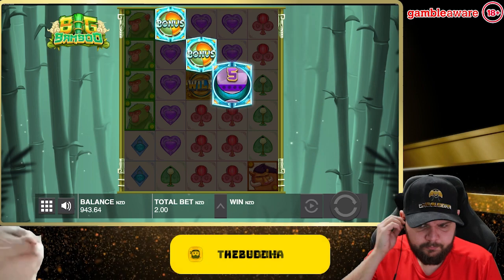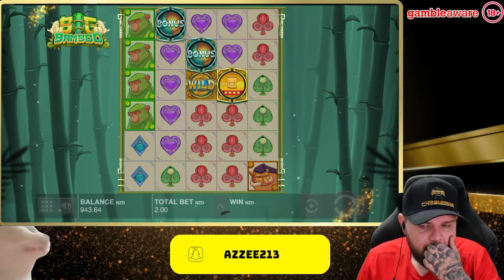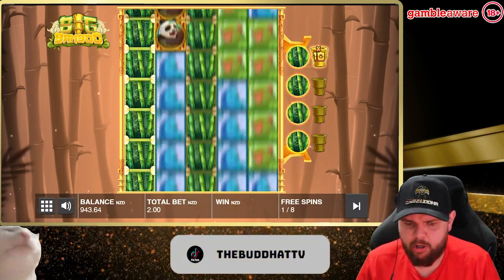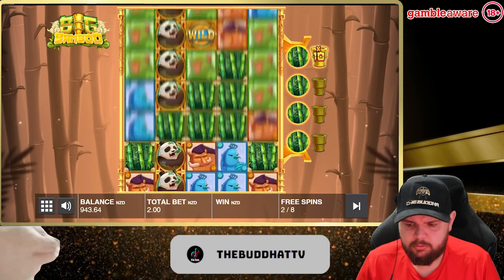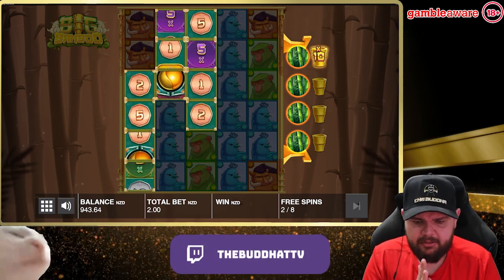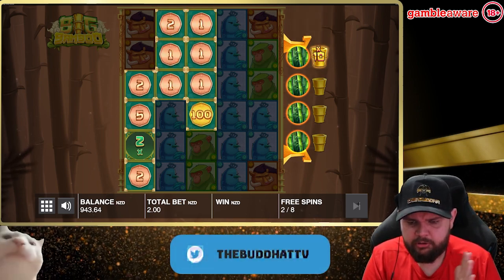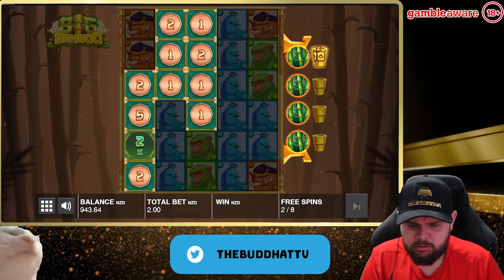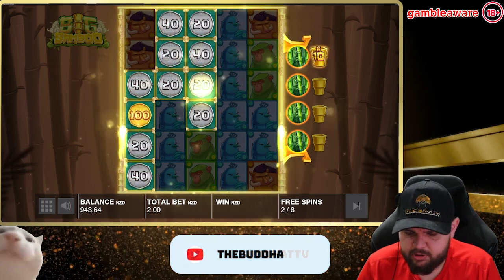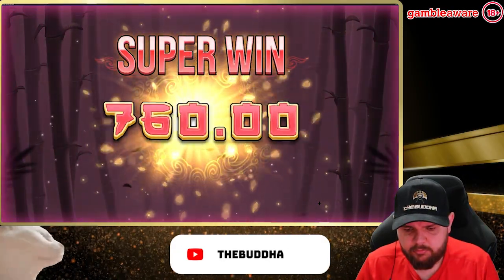Take us to max win territory baby, come on! Nice — some collectors. I want to see some big big bamboo. Nice collector — collector, collector, collector! Okay — that times them by two and then collector. That's not bad — it's over 100x. 760 — nice!